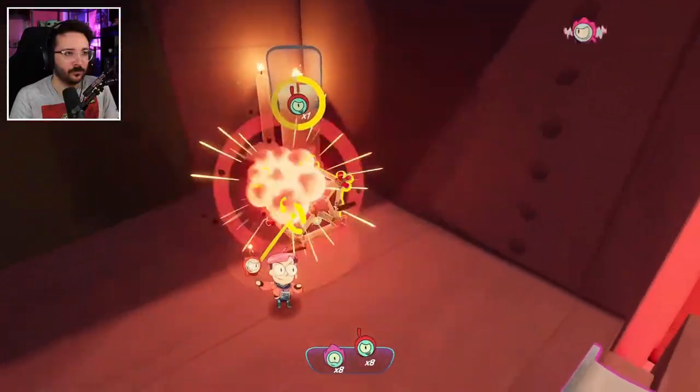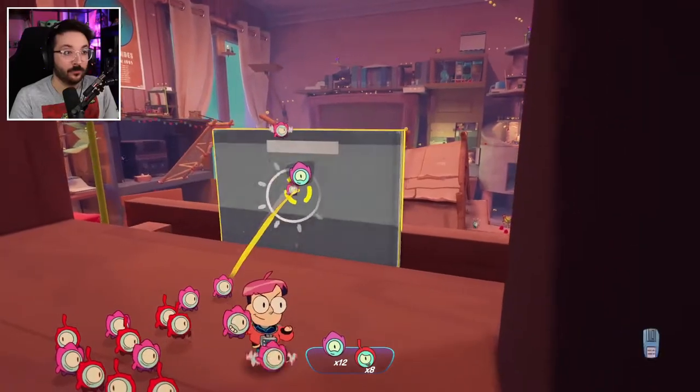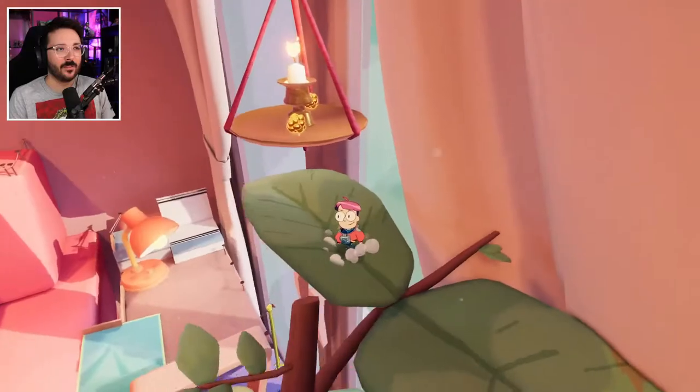Everything around you is very big, so books, shelves — you can enter them and find collectibles. This game is also a collectathon, so in every single room there are a lot of things to collect, including Tinykins. If you want to complete the game 100%, there are a lot of achievements tied to collecting.